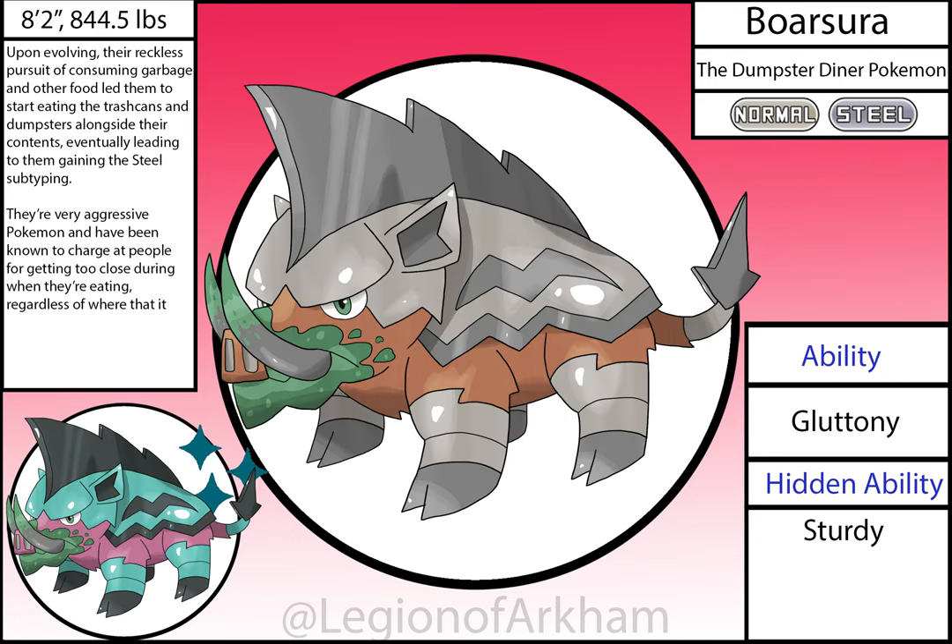Borsura, the Dumpster Diver Pokémon — evolves via Metal Coat. The name is a combo of 'bore' and 'basura,' which is Spanish for trash, which is fitting because that's what this Pokémon mainly eats. Huge upgrade in the redesign — the rendering on the reboot's overall palette is spectacular, really selling the metal sheen and the gross slimy trash surrounding its mouth. This is a night and day difference between versions. These guys would be the arch rivals of Coillitter.